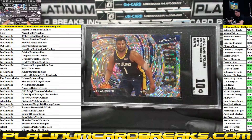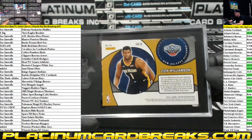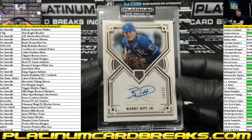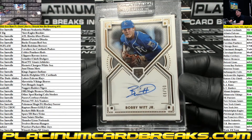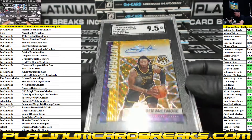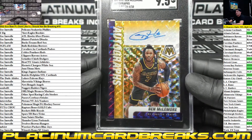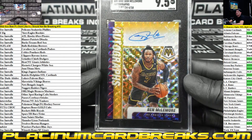Zion Williamson out of Revolution, graded at 10 — fractal. Bobby Witt Jr., 46 out of 50, going out to KC. Ben for the Lakers — gold prism, 4 out of 10, auto. Larmore — who's got the Lakers? Lakers, and this one is due to buys.